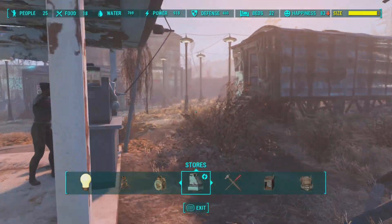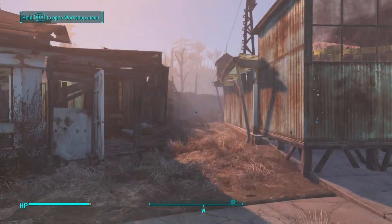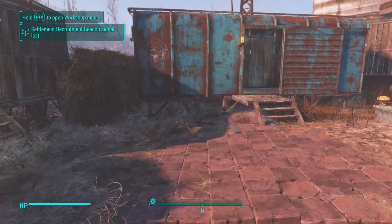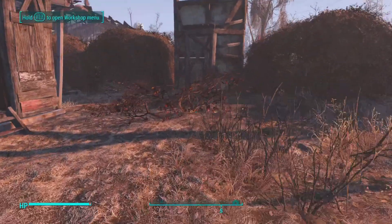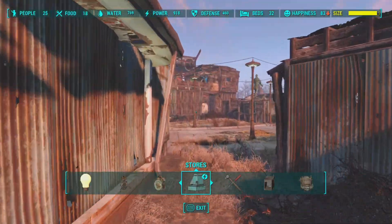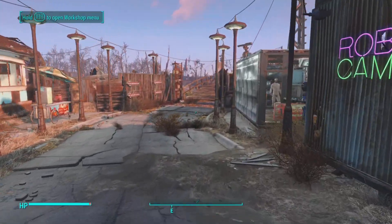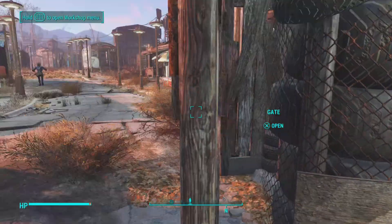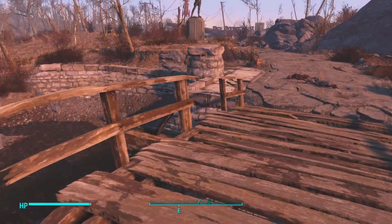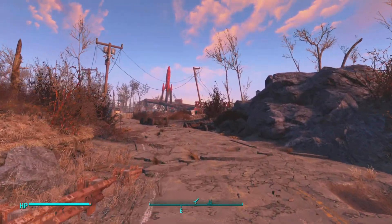Now here comes Red Rocket Truck Stop, but first a few more places to show. There's a house here for a resident, and this right here is a lower income house area. This area will probably be for new houses coming up. I don't think 25 people should live in one bunk house — the population density should be spread around a bit better. That was Sanctuary Hills.